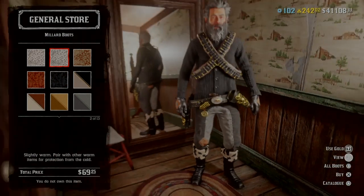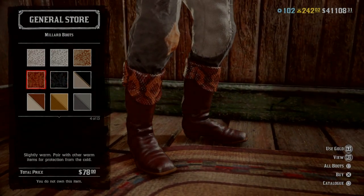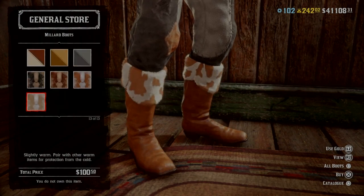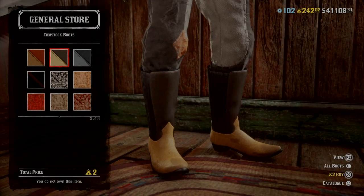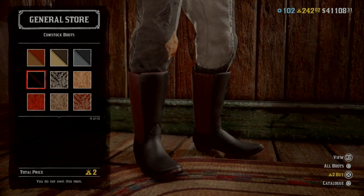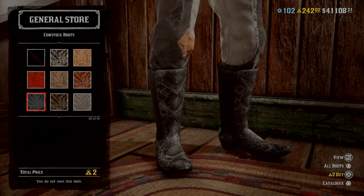The boots — if you want to go cow pushing, this is the ideal boot for you. That's 69 dollars, and they come with snake skin. If cow pushing is more your thing, these ones are two gold bars — I think they're called the stock boots. Pick them up if you want. These also come with an alligator skin vibe.